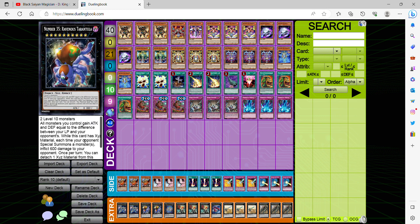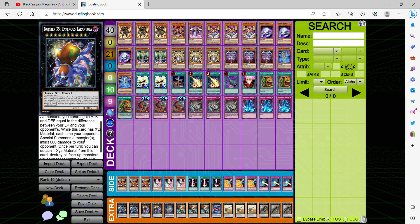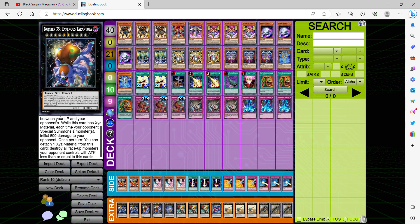All monsters you control gain attack and defense equal to the difference between your life points and your opponent's. So whether you have way more life points, that's still a huge benefit — it doesn't matter whether the difference is positive or negative. If your opponent has 100 life points and you have 8,000, this card will literally have 7,900 attack and defense. And each time your opponent special summons — this is not once per turn — you deal 600 points of damage to your opponent.